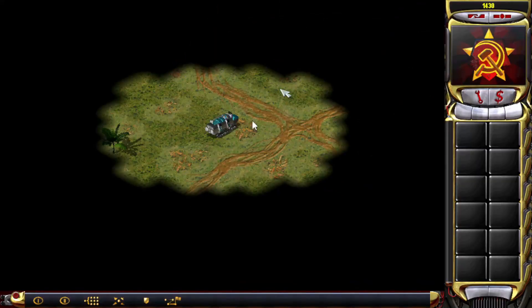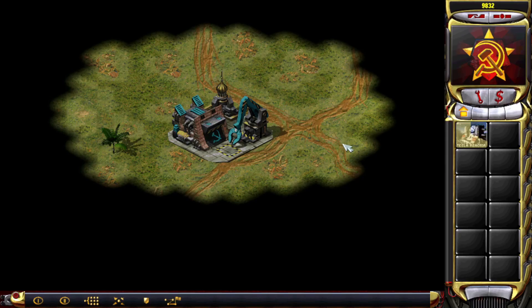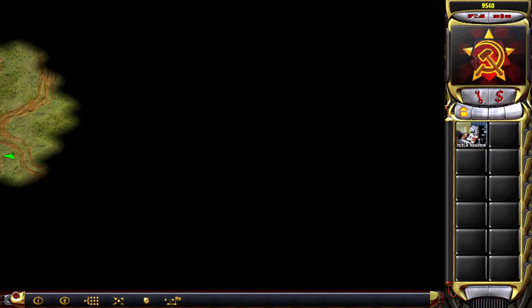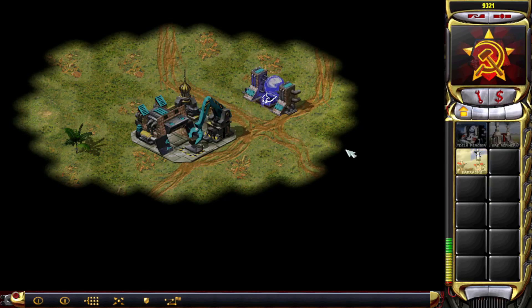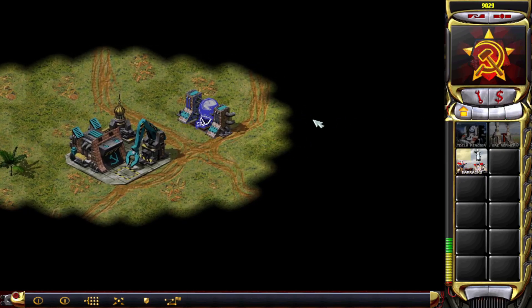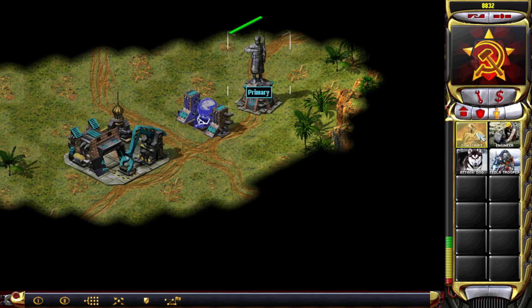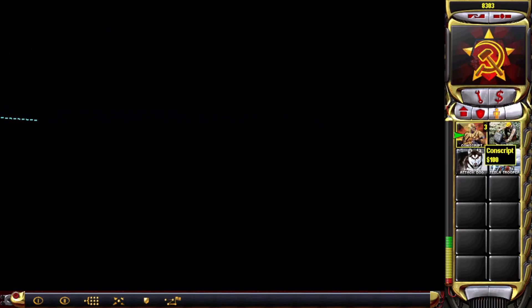Now then, I don't foresee any difficulties with this, because conscripts are very powerful. You can get them out very quickly. I should probably check what side of the map I'm on — I'm on the left. And I have a game plan. The game plan is Rush. Now then, there is one way this can fail. This is my entire plan. You've already witnessed it.